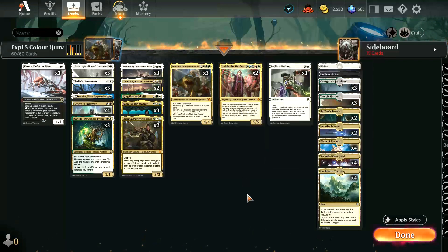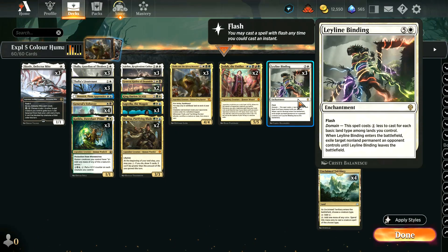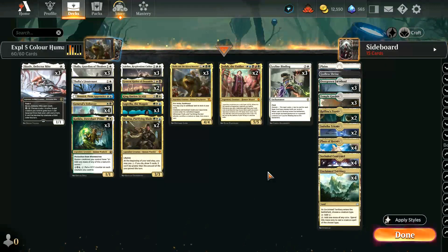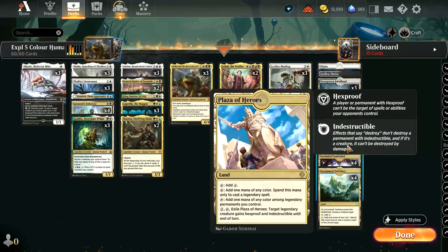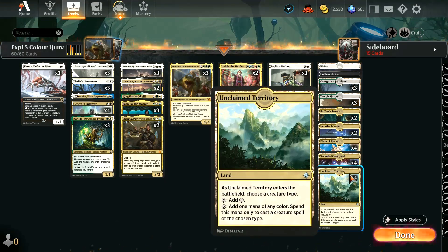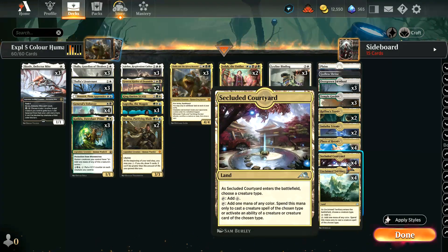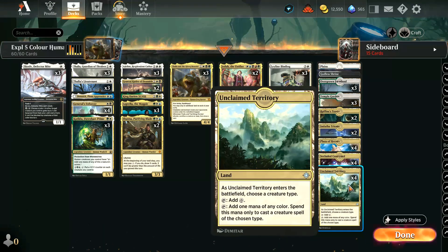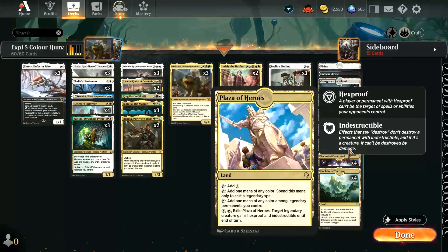Then three copies of Thalia and the Gitrog Monster, two copies of Jodah, and three copies of Leyline Binding just as a cheap and versatile removal spell — which we're running because we have Raffine's Tower and Indatha Triome, so we do have lots of different basic land types. There's a lot of white in the mana base, as you'd expect — all of our cards have white in the mana cost. We're also running four copies of Plaza of Heroes, which lets you spend mana of any colour to cast legendary spells, Secluded Courtyard, and Unclaimed Territory, which are tribal lands — you can choose human when you play them and add one mana of any colour to play a human. So although it's five colour, we do have 12 lands which can basically play almost all of our cards.